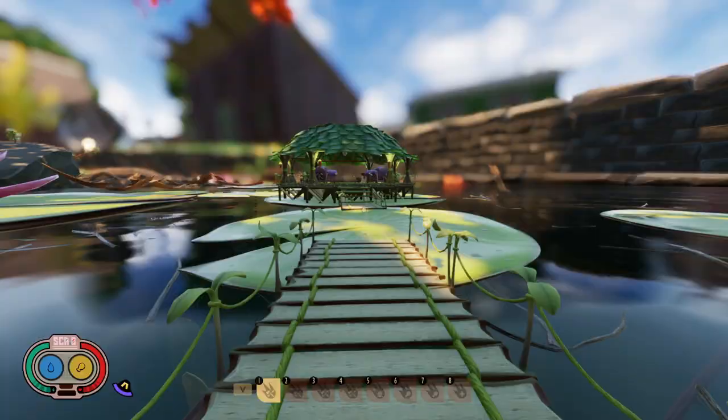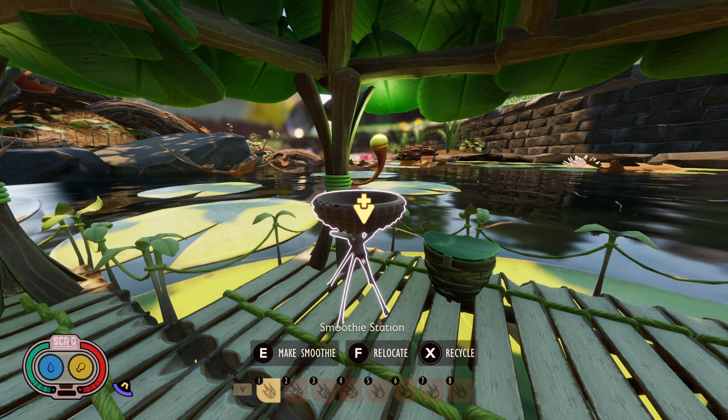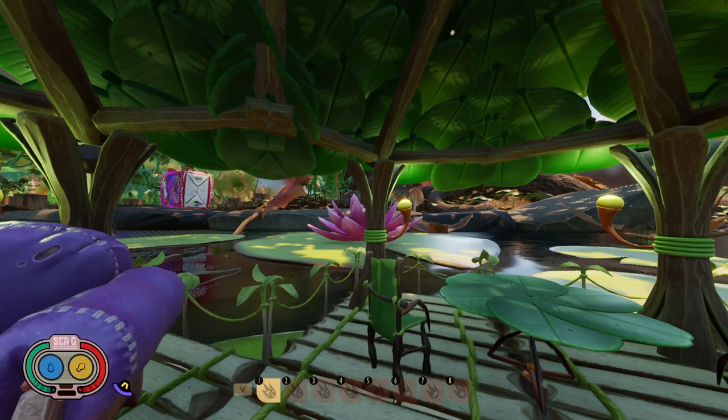In order to make smoothies you're going to need a couple of things. First you're going to need the smoothie station. To unlock the smoothie station you're going to have to analyze either an acorn top or grub goop. You can get acorn tops from the acorns found around the oak tree. Not every acorn you break gives an acorn top, but if you break a couple you should get at least one or two.